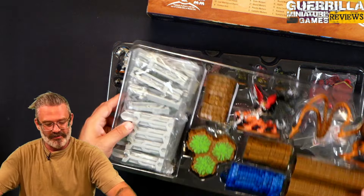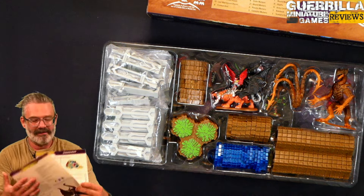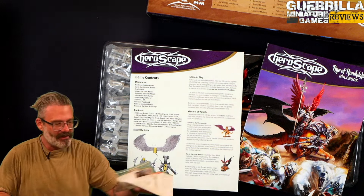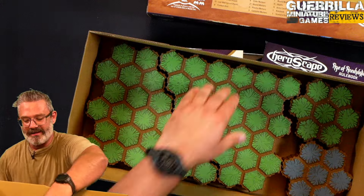You get snap-together terrain tiles as well as 3D terrain pillars. Your rulebook, your scenario book, and all of your unit cards come in the box. There's your rulebook and scenario book, all your unit cards, and then a massive heavy amount of terrain tiles.